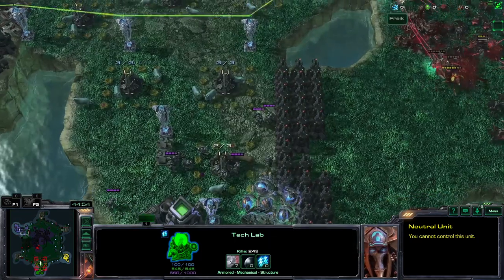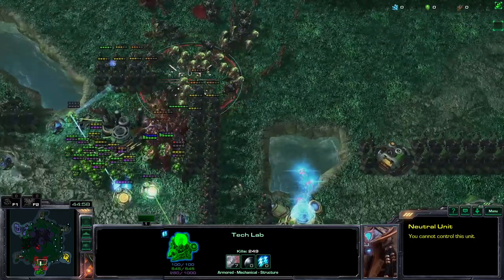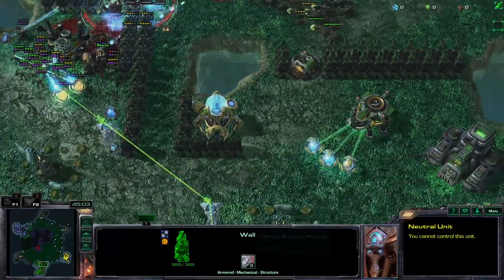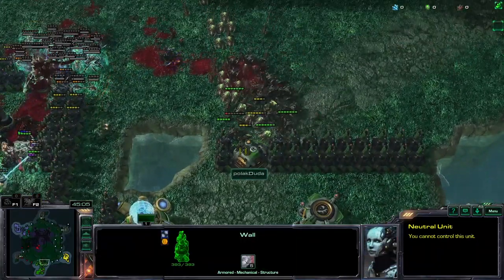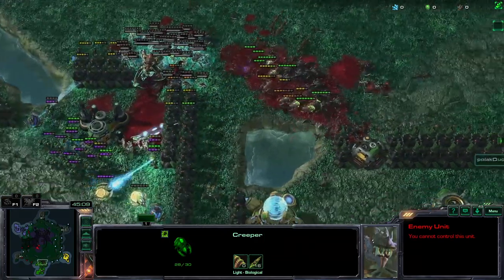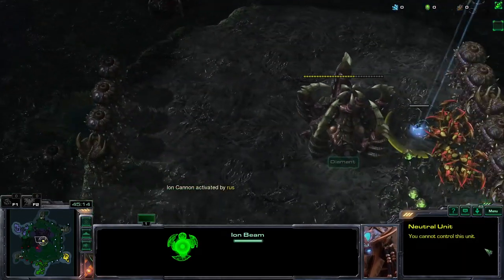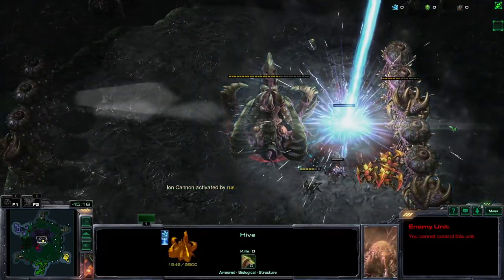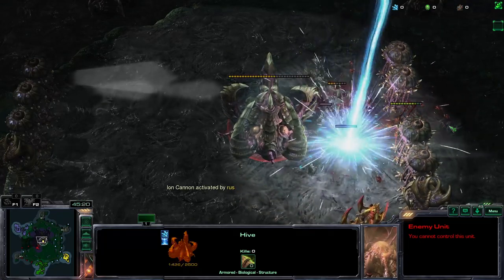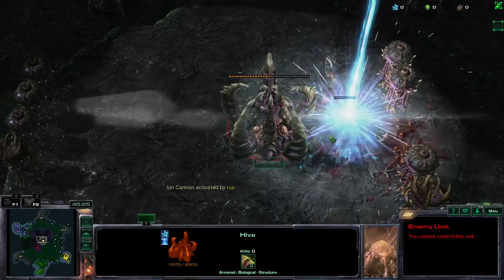Yellow is at least a little bit aware of what's happening. I think these walls can hold - yeah, they can. We are back to three irons required to kill the hive.